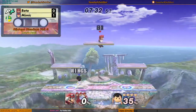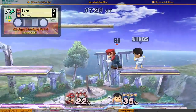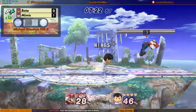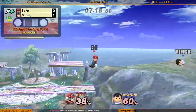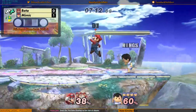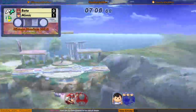Good edge hog. Down smash — nothing. Gets grabbed. Stomp. No re-grab — Ness probably wouldn't have been able to reach that. Could be bad. And they both die. That's awkward.